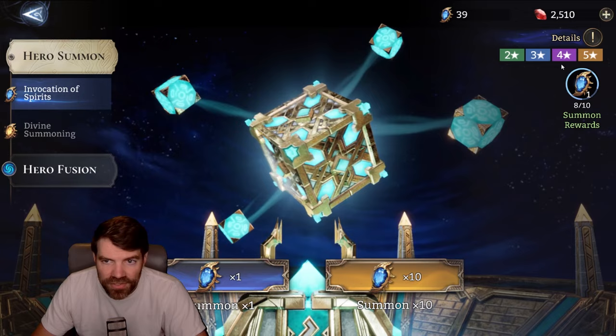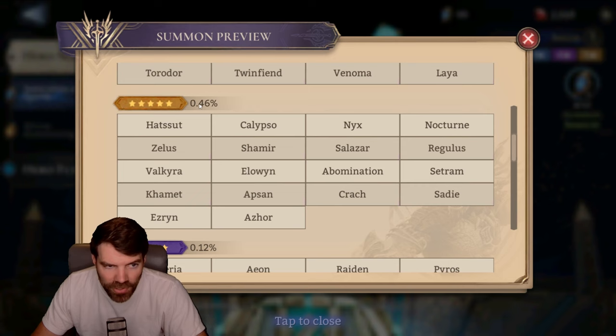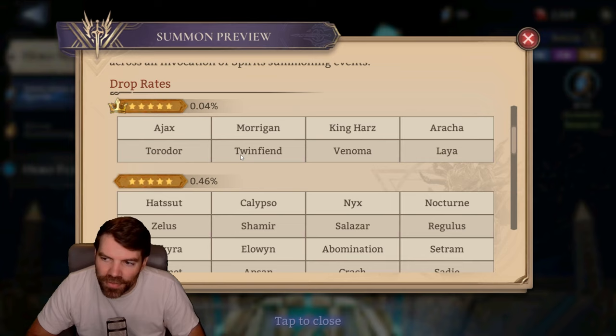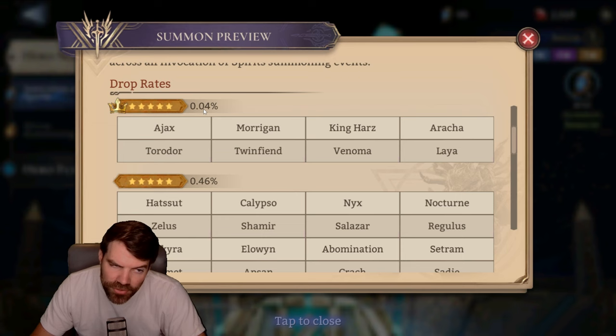They have a little different summon system in this game. Heroes with leader skills are 0.04%, and the rest are 0.46% for a total of 0.5% — kind of a low summon rate. But you get a lot more summons. In Dragonair, they have six times the summon rate for legendaries, but they give you like 10 summons a month. So you'll never ever get legendaries in Dragonair unless you spend money.